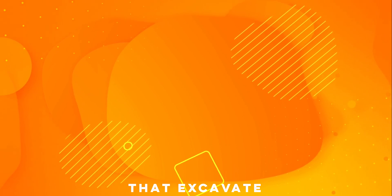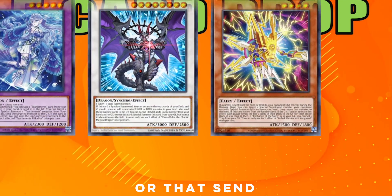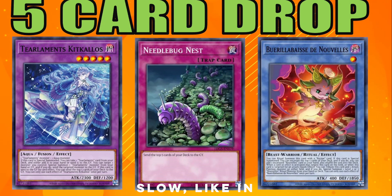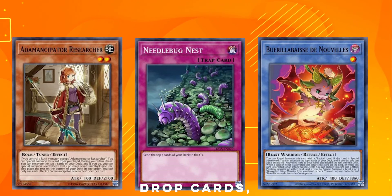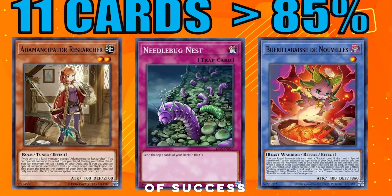I'm going to call the cards that excavate or send five 'five-card drop' cards. You can see how powerful they are — Konami has banned all of these cards in the TCG. The cards that aren't banned are either used in very rogue archetypes. If you do manage to use these five-card drop cards, you need to be running 11 jackpot cards to hit that 85% chance of success.